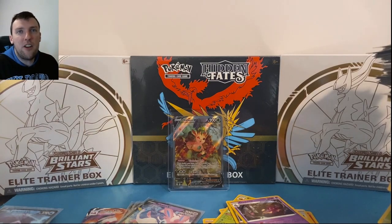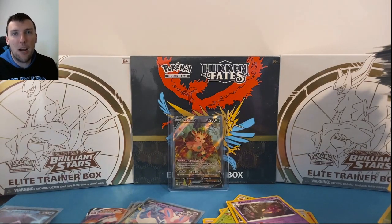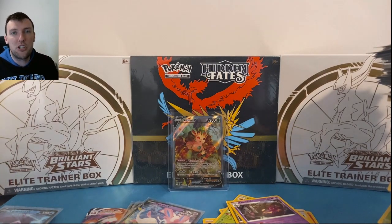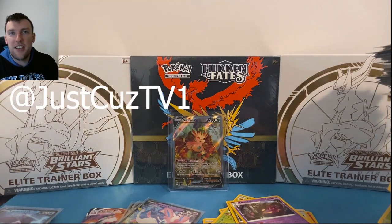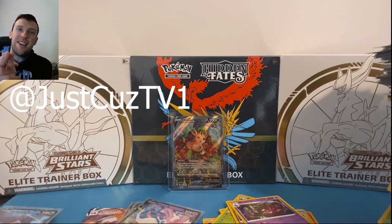72 packs up, 72 packs down — that was a heck of a lot of fun. Hopefully you enjoyed the video — if you did, leave a like and hit the subscribe button. We're on the road to 1,000 subscribers with a Hidden Fates ETB giveaway coming. Another slab giveaway coming in April — trying to do one a month as a thank you. Follow on Twitter at JustCauseTV1. Hope to see you in the next video.